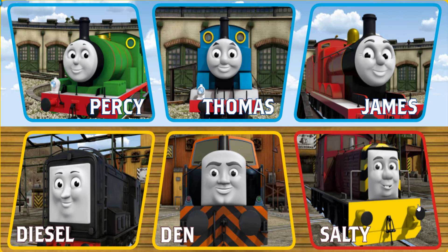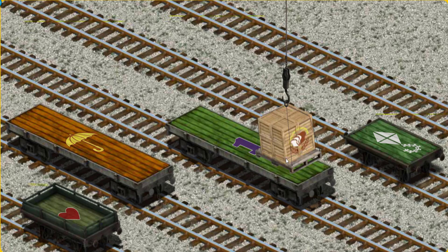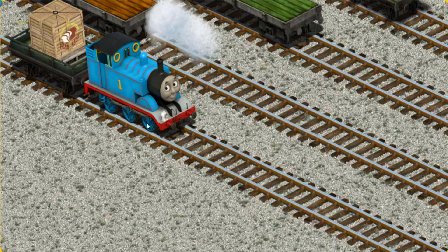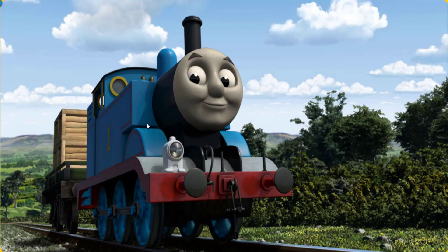It's a busy day at Brendam Docks. Thomas and his friends have many deliveries to make. Choose who will make the next delivery. Thomas must deliver the crates of bread to Knapford Station. Show Cranky where the crates of bread are. There you go. Let's lift and load. Now the cargo must be loaded. Show Cranky where the green flatbed with a red heart is. You found it! Huffing and puffing, Thomas set out for Knapford Station.